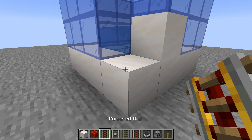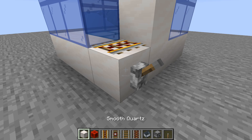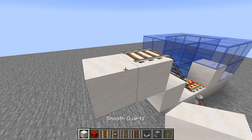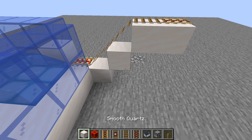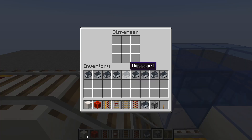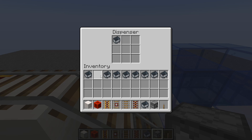In order to take out the baby villagers, we place a powered rail here and then build a stair that goes up two blocks and has a powered rail at the top. Then we go to the other side and place a block against which we place a dispenser filled with minecarts.